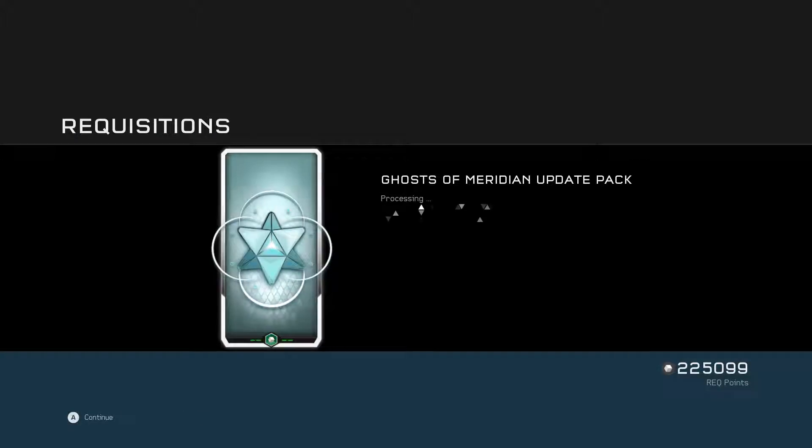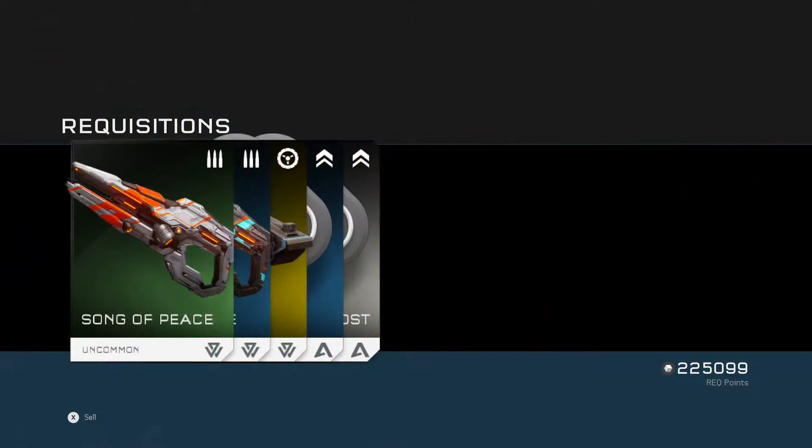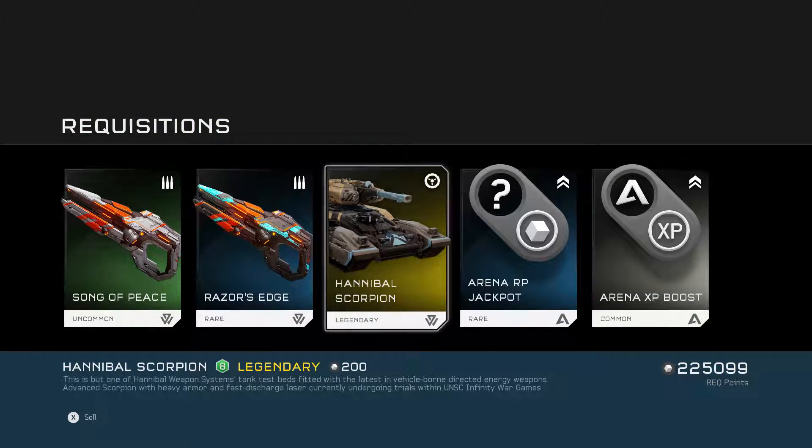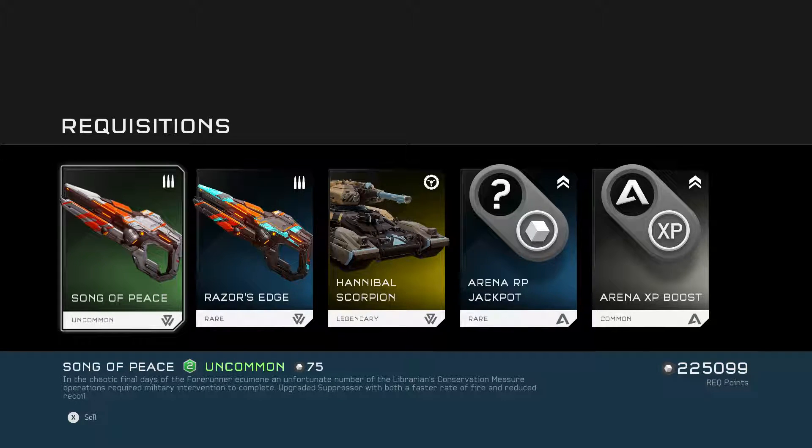First up, the Ghosts of Meridian update pack gives you a couple things to preview — what's in the pack. We got the Song of Peace, the Razor's Edge, and the Hannibal Scorpion, and the chaotic final days of the Forerunner Acumen. The unfortunate number of the librarian's conservation measure operations required military intervention to complete.